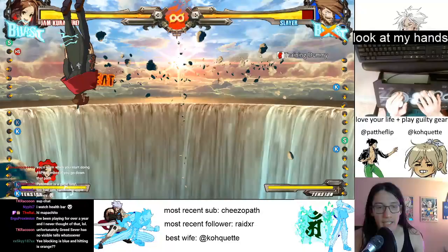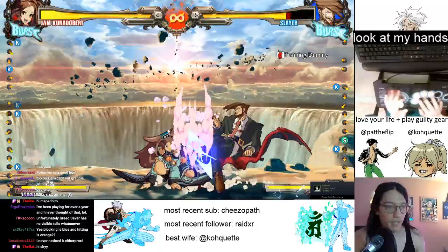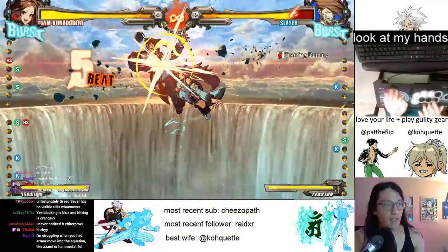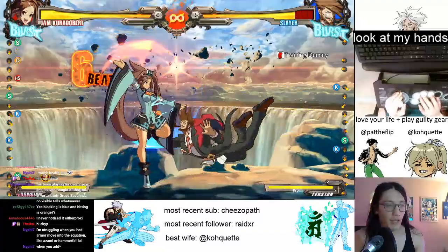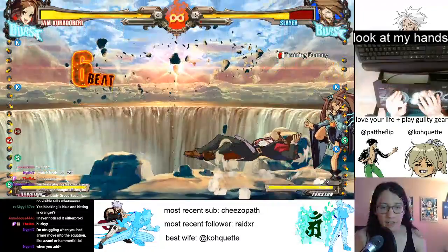Bonchan talked about how when he hit-confirms crouch medium kick, the thing he looks at is the stun gauge in Street Fighter V because that's the easiest thing to read. But the problem is that takes his eyes away from the screen, leaving him open to other things. The thing that makes Punk special that other Karin players can't do is that he doesn't have to look at the stun gauge - he can just look at the characters.